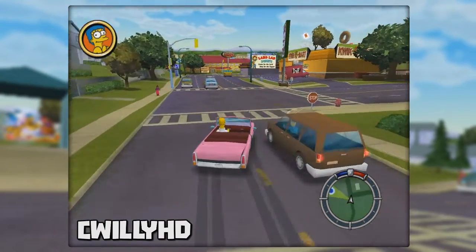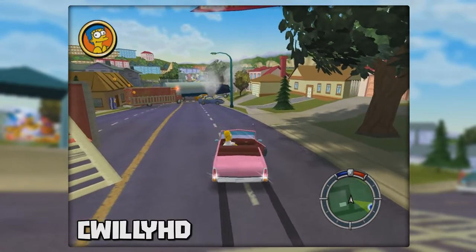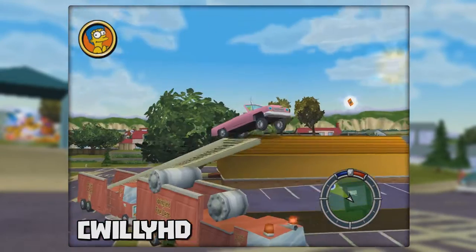Some of the missions would take me 20 plus attempts and a lot of frustration. Anyway this game has a lot of fun glitches that to my knowledge work on every platform this game is out on. So in this episode of Game Breakers we're going to take a look at some glitches found within The Simpsons Hit and Run.